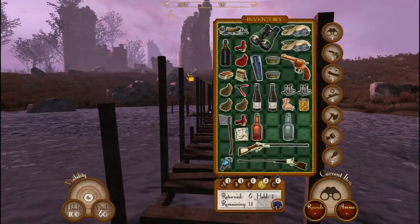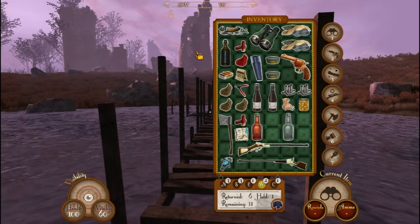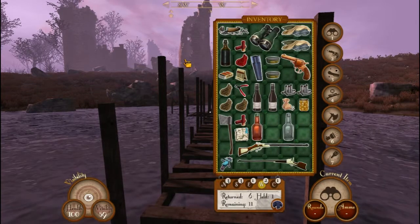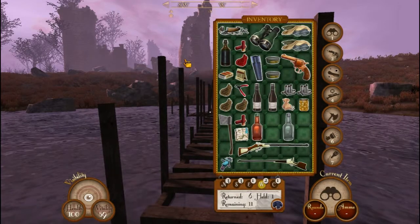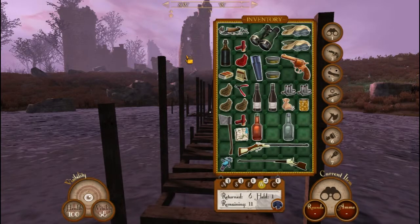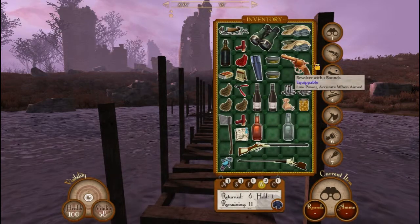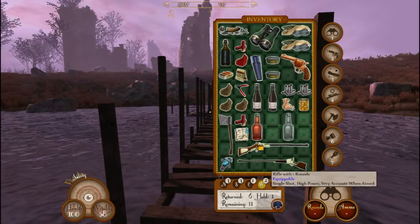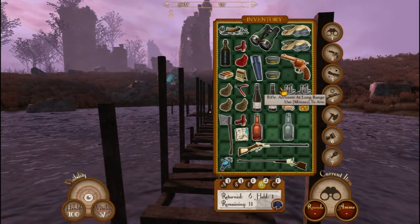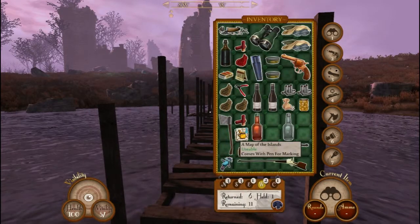I'll show you my inventory right now. As you can see I'm pretty loaded. When you start out you have nothing, or well, a couple things depending on which character you pick. Personally, if you do plan to play this game, pick the aristocrat because you start out with basically squat diddly and it's more fun because you have to actually scavenge for stuff. I've got some binoculars for looking, a pistol for shooting, some more guns that are pretty low on ammo, a bunch of stuff to eat, and some tools.